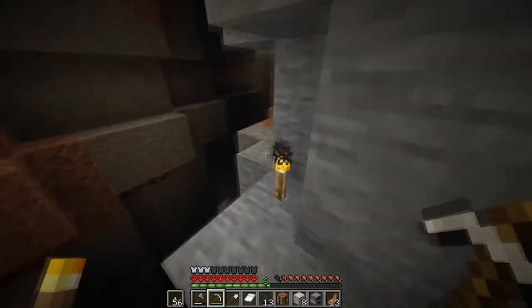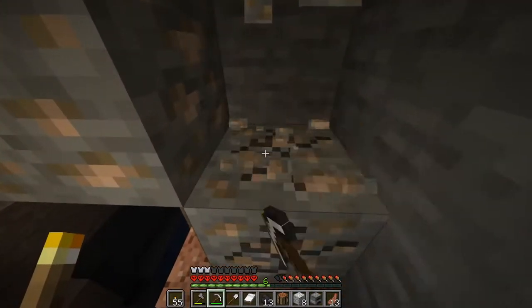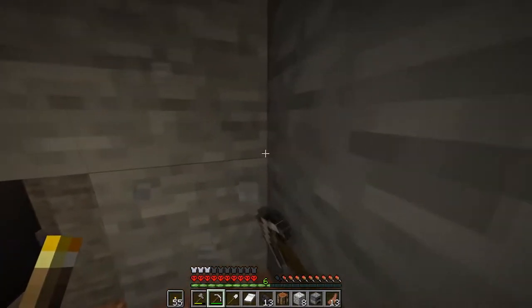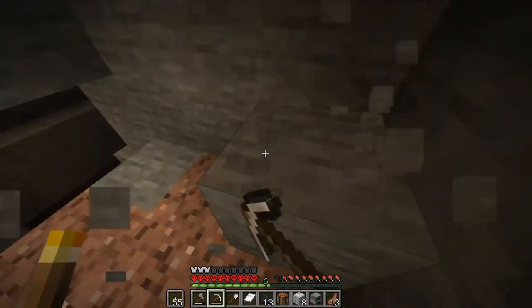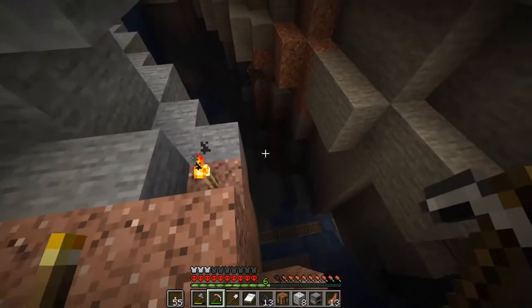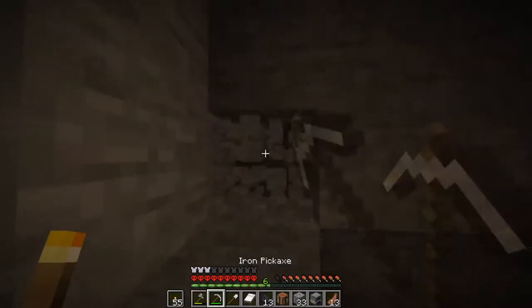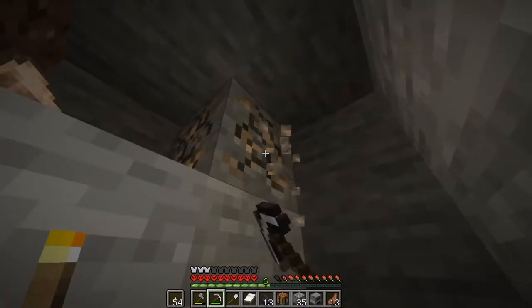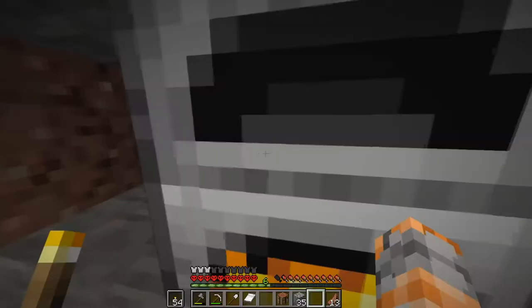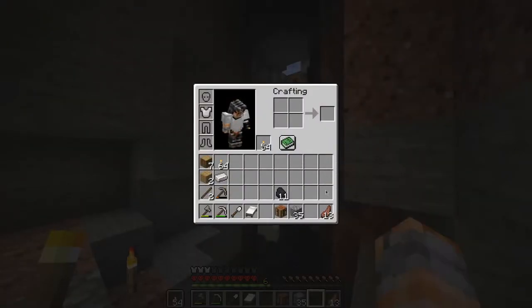Got some spare iron right here. If we can get suited up to the best of our abilities before we jump straight into those mobs, I think that'll really keep this series going. So we're going to be a little slow, a little cautious right here at the start, and just make our way on over. I might have just looked at that enderman but he's not mad. Get some light down here. We've got ten iron — that's a pair of pants!